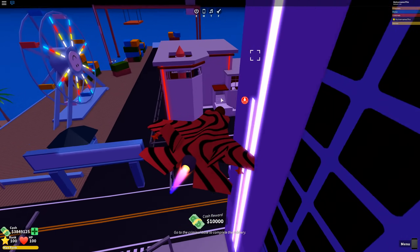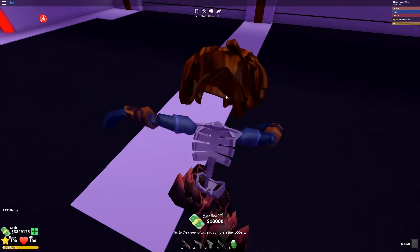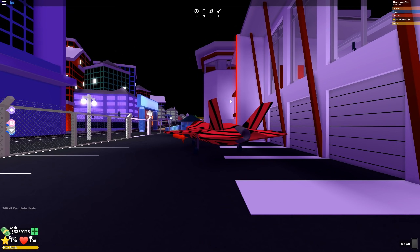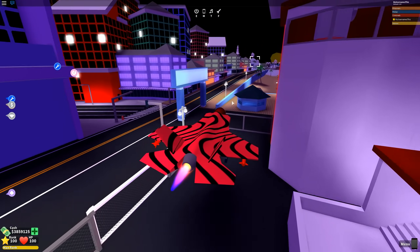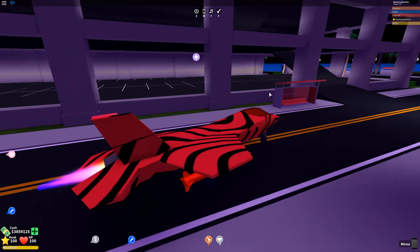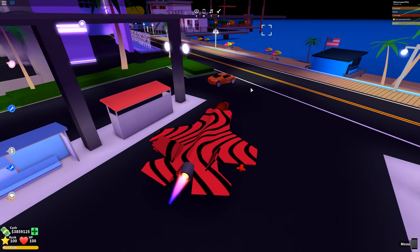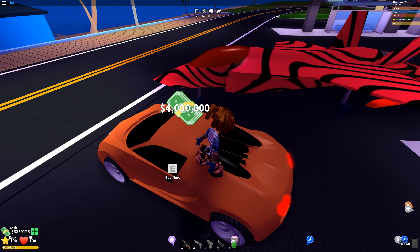We're approaching the criminal base, let's go ahead and land our Warhawk here. Finally we can use this to take off. 10,000 cash deposited. On the Discord it said the Narrow vehicle is somewhere near the casino. Over here by the casino - it would make sense for it to be in the parking garage. I don't see any vehicles here. Wait - that's the Thunderbird - I think it's new. Yeah, 4 million cash guys. This is the Narrow over here - we're currently broke.